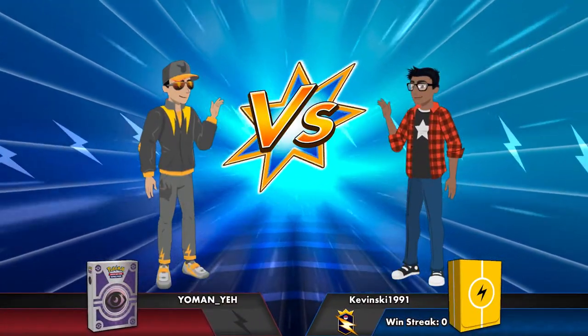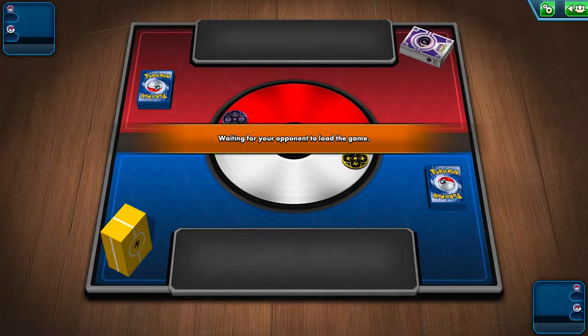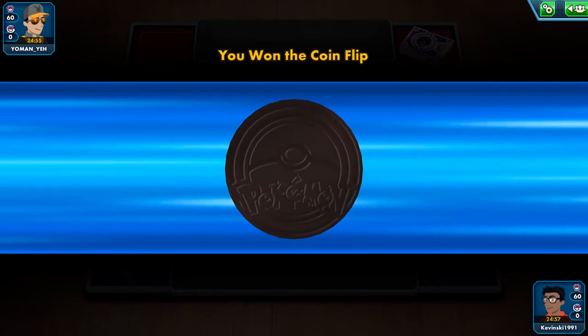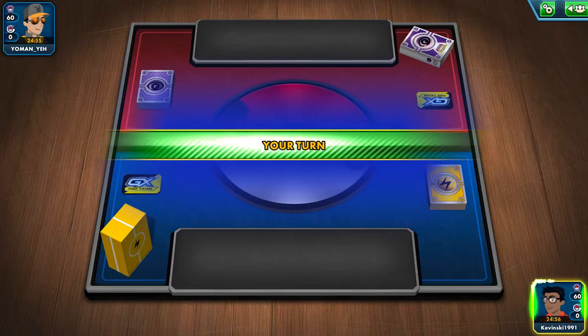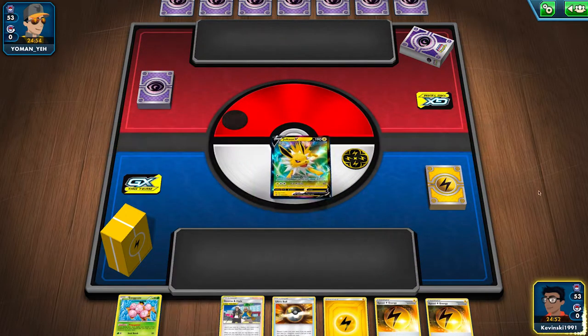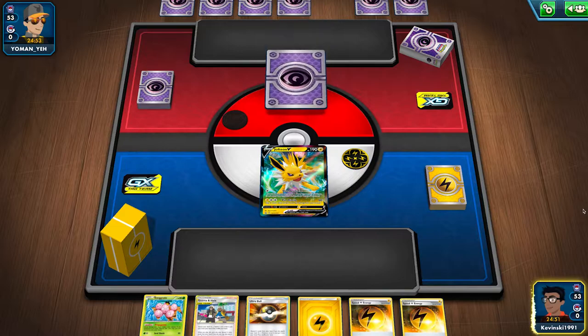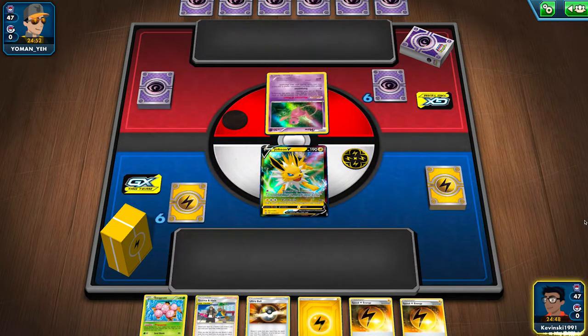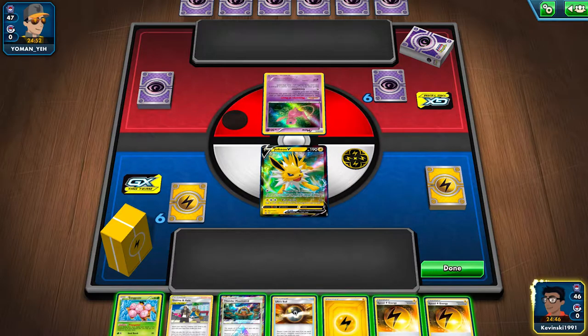Heading into our second and final game of this episode, we are going to come up against one of the slightly less degenerate decks in Expanded, but certainly one that's very, very good at putting the hurt on pretty much everything and very quickly at that. I'm going to win the coin flip, which is always fantastic. I will lead off with a Jolteon V, which is also great. While it's nice to have a ton of energy in hand, it's not a lot to work with.